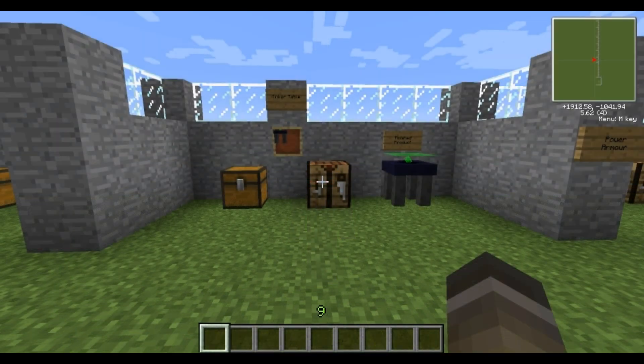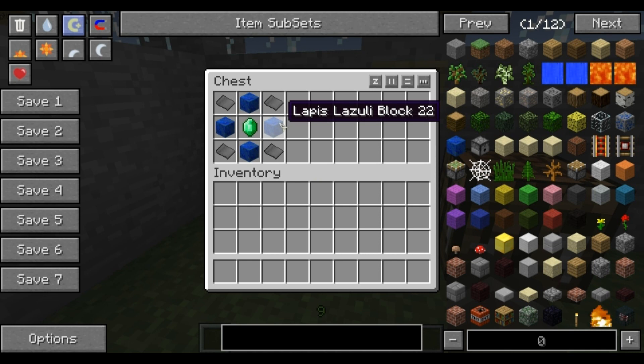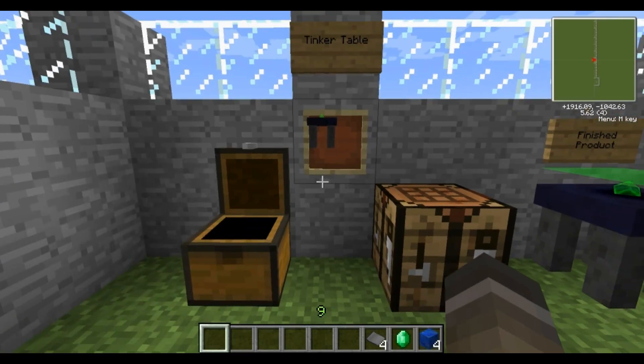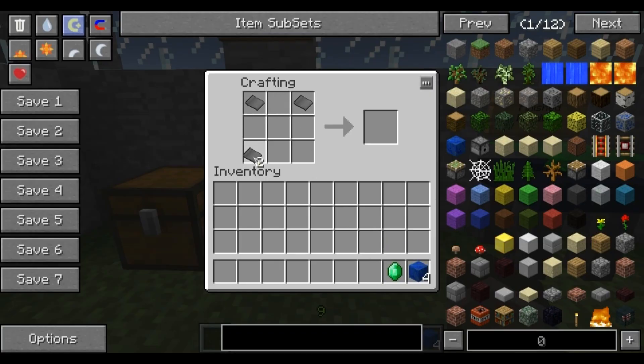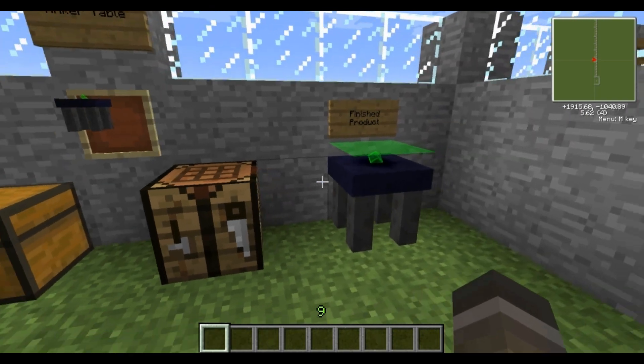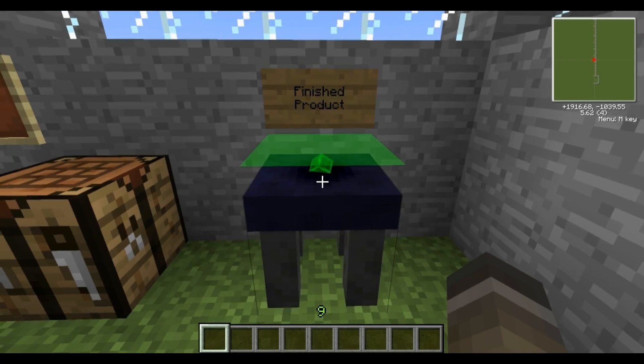First things first, what you'll need to make is a tinker table, which is required to upgrade and actually put upgrades on your power armor. You can't have the tinker table without the power armor and you can't have the power armor without the tinker table. In my opinion it's the first thing you should go for and it's by far the most expensive part to make. To make one of these you require 4 lapis lazuli blocks, an emerald and 4 steel plates. Place the steel plates around the sides, lapis lazuli there and emerald there. There you go, you've got the tinker table.